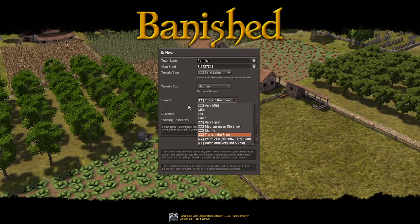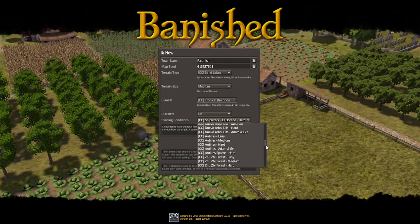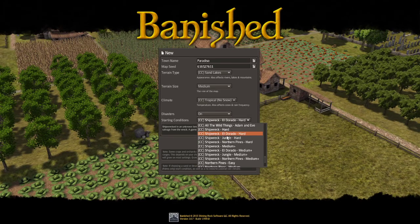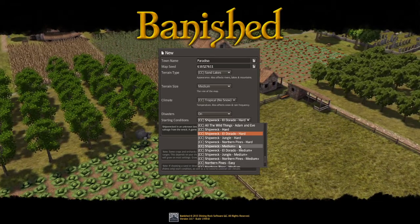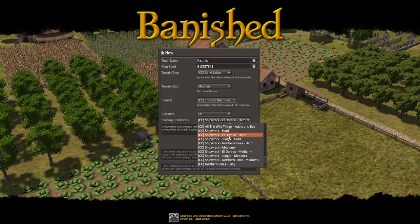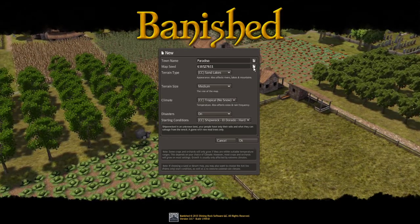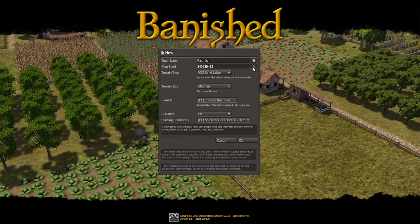For climate I'm gonna go with tropical obviously, and then for starting conditions — if you haven't played Colonial Charter for a while, remember there's a whole bunch of starting conditions. Even within shipwreck, instead of having a starting cart you'll have a ship. There's the regular hard, then El Dorado, jungle, northern pines, medium plus El Dorado, medium plus jungle, medium plus northern pines — it kind of feels like biomes. We're gonna go El Dorado — think about these people as explorers or voyagers — and we definitely want hard start. If we fail at the beginning we'll have to start over, but I think we should be okay. I like to flip the map seed until I see something that strikes me.